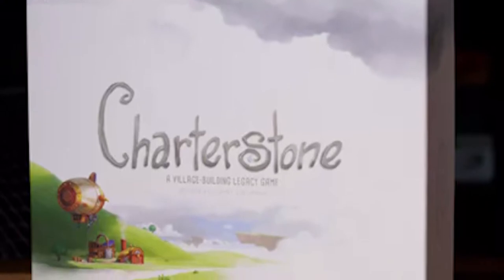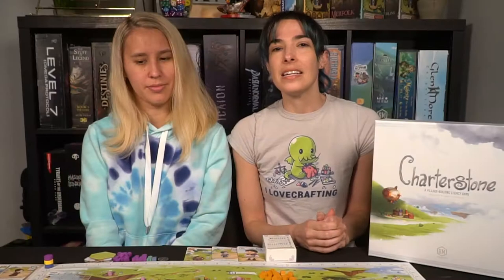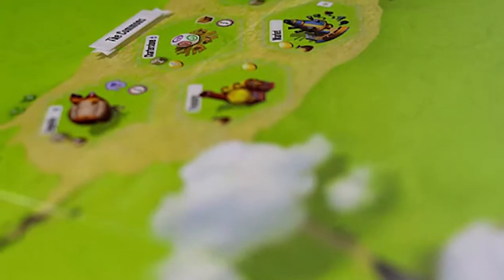Charterstone is a legacy worker placement game for one to six players. Each game takes roughly 60 minutes to play and you'll be sort of building the game as you play and progress through the game over about 12 games. You get a lot of different things and components that you'll be unlocking as you build your legacy worker placement game.